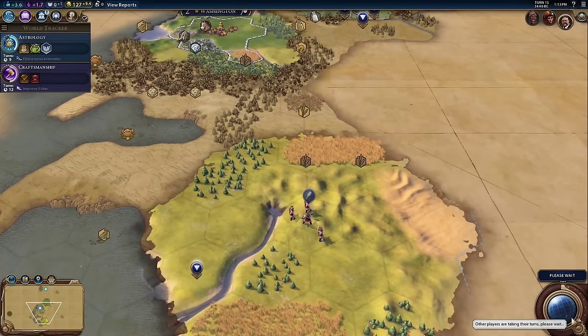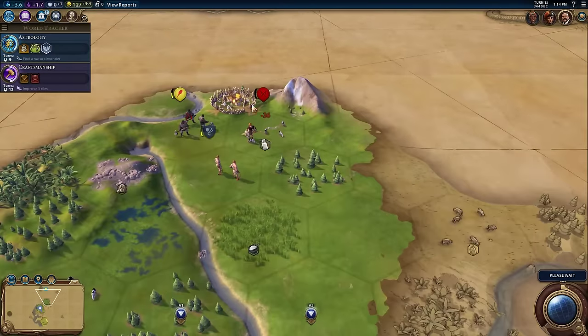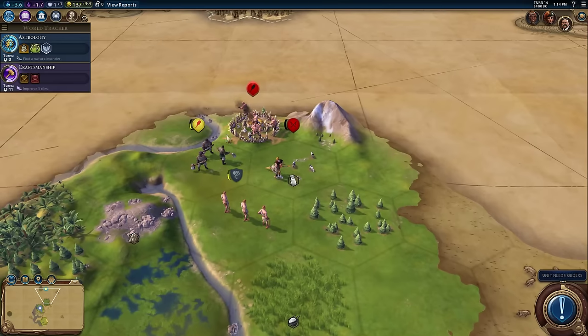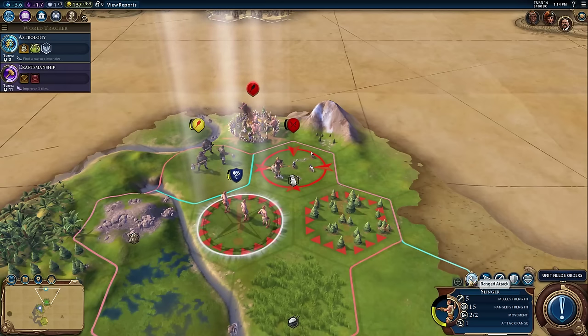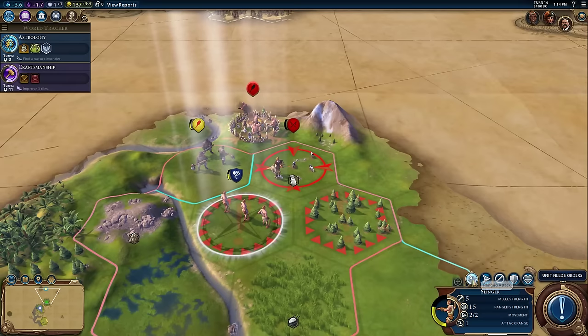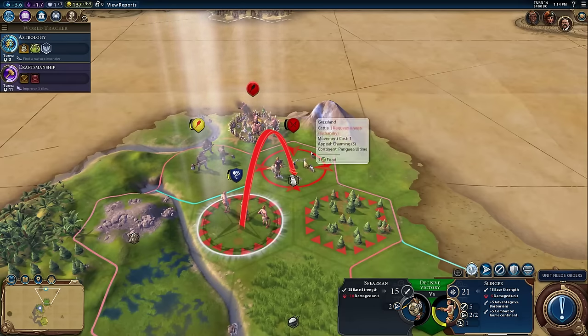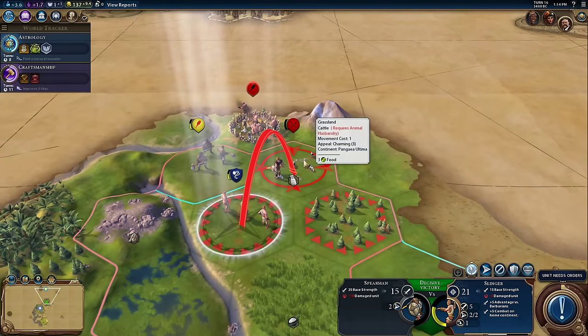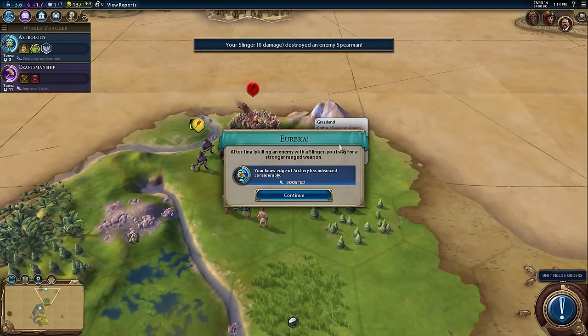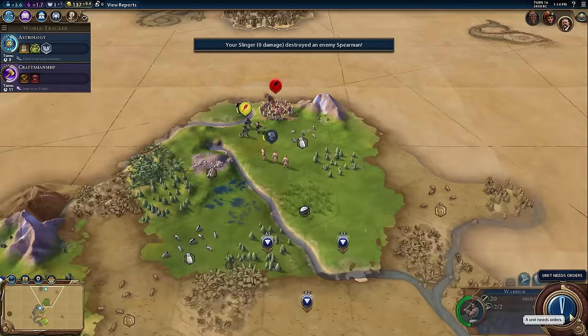Moving the warrior up onto the hill for vision — so much wheat! Perfect. The warrior attacked the spearman and just barely failed to kill it. My slinger was fortified until healed, but I'm going to intentionally wake it up to do a ranged attack. I'll hit the range attack button — it's got that little graphic — I do a ranged attack, take no damage from the spearman, just deal damage and take nothing back. It's a decisive victory; I will kill this guy for sure. And by doing that I get my Eureka for killing something with a slinger — very happy about that.